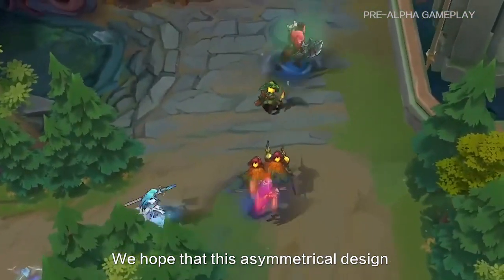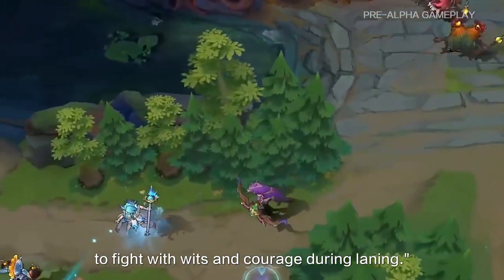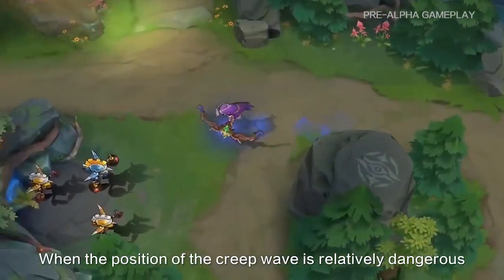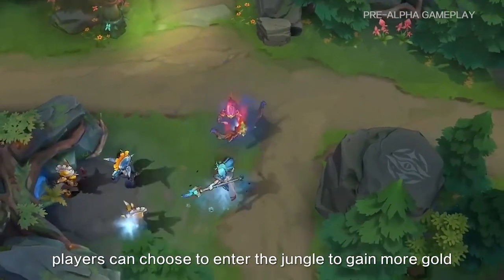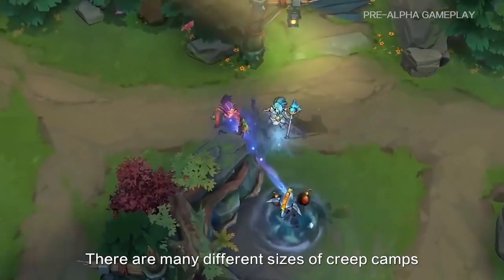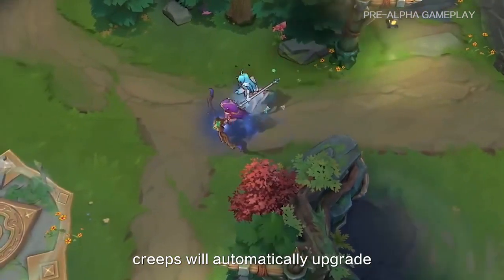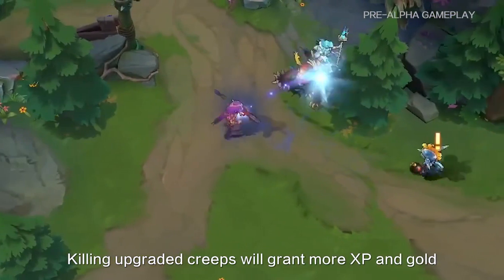We hope that this asymmetrical design will allow the two factions to have more opportunity to fight. When the pressure of the creep wave is relatively dangerous, players can choose to enter the jungle to gain more gold. There are many different sets of creep camps. Occasionally, creeps will automatically upgrade. Killing upgraded creeps will grant more experience and gold.